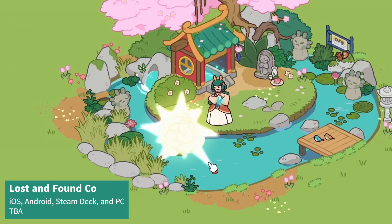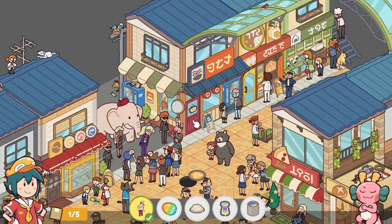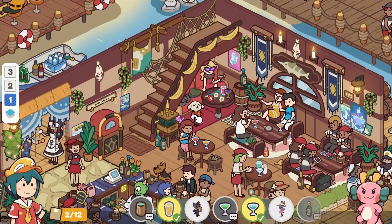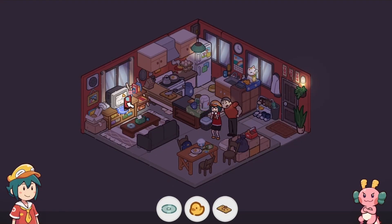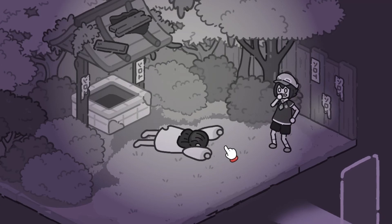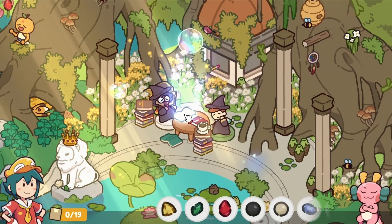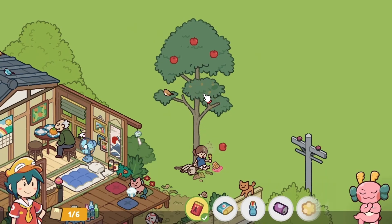Lost and Found Co. is a hidden object adventure game set in a colorful and immersive world. You'll join a cast of quirky characters as you discover various magical locations, helping a tiny dragon regain her power along the way. This point-and-click game features plenty of hidden objects, where you'll find lost items, solve puzzles, discover easter eggs, and more. There's a demo on Steam now.